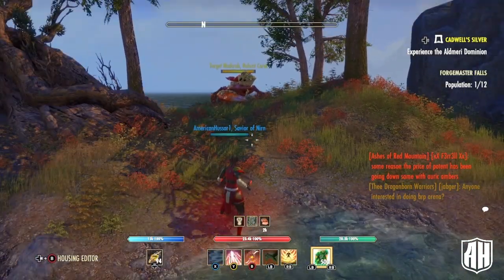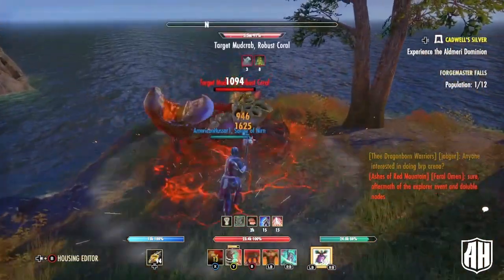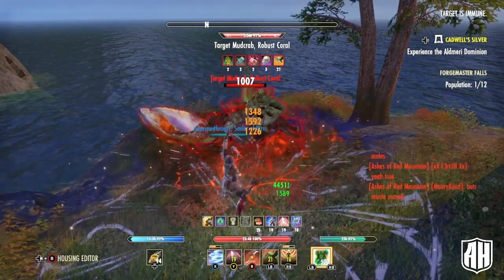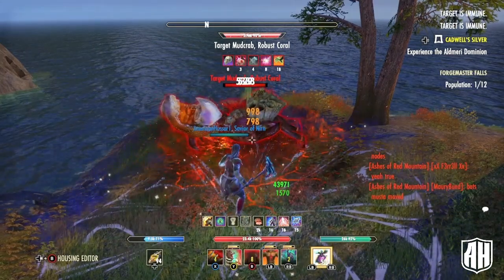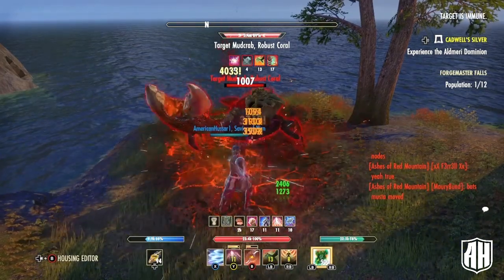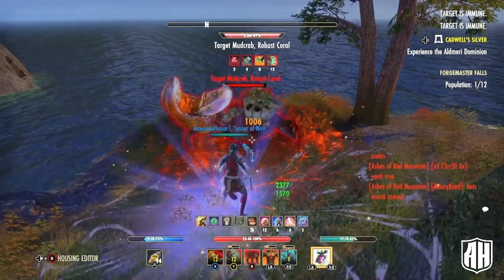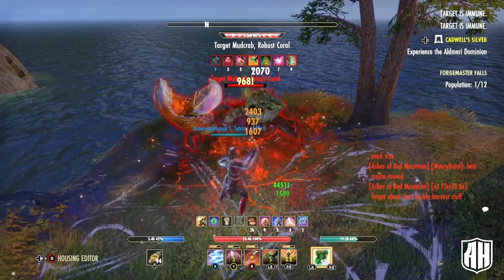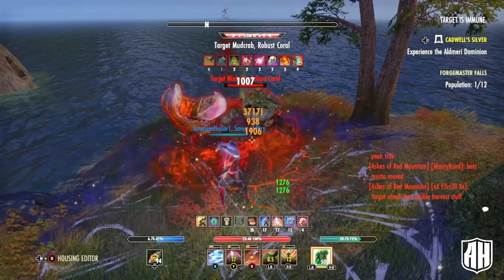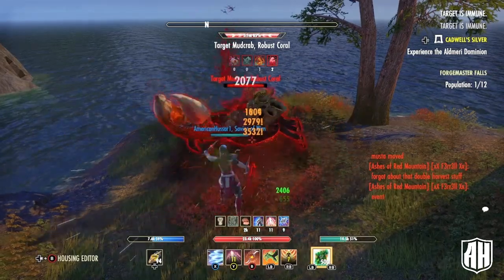For the rotation: before entering combat, pre-buff by hitting Blade Cloak, then use the gap closer with Stampede to get the AoE going, drop your longest-duration abilities — Talons, Trap — then light attack, Cinder Storm, light attack, Blade Cloak, rinse and repeat. Reapply any ability as it drops off. That's all there is to it.